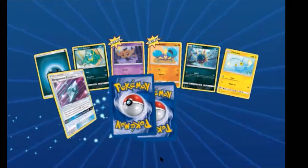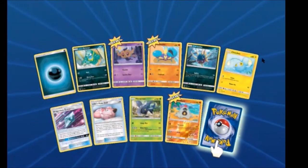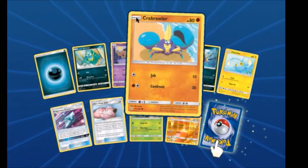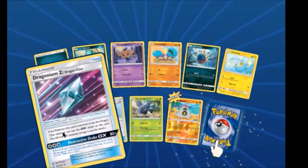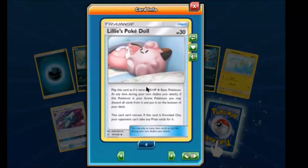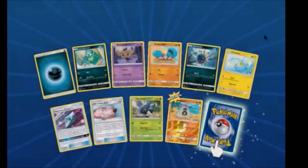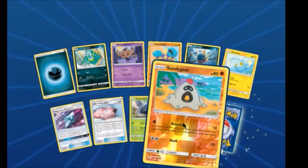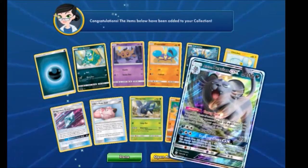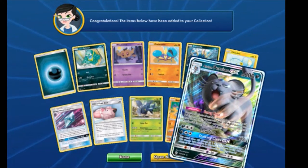We're down to half. We have a Phantump — that's cute. A Brawler. Dragonium Z. Lillie's Poké Doll, which now gives us a playset. A Reverse Phantump. And a Alolan Persian GX — nice!